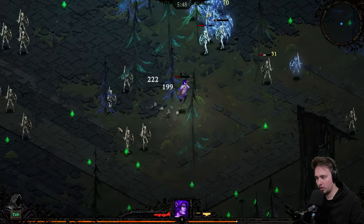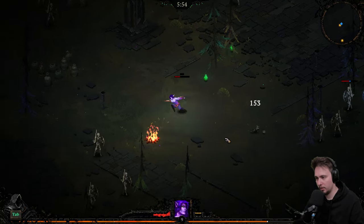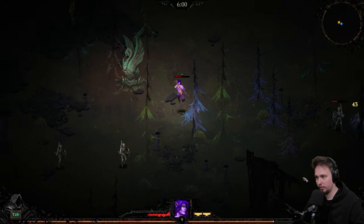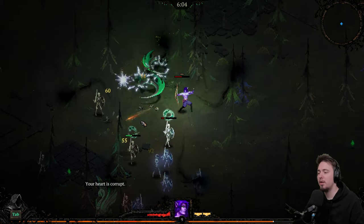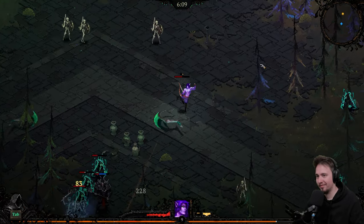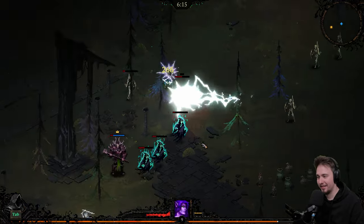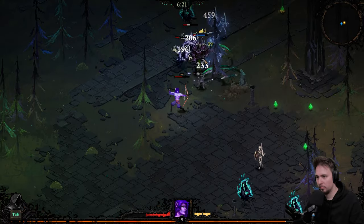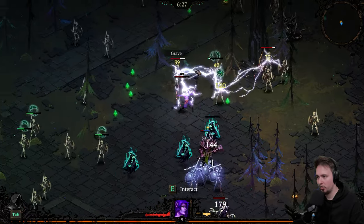I should go explore because we need heals — we need a lot of things, and I can't get it on one thing. Max life — why not? Oh, what do we have here — that's Virtues. 'Your heart is corrupt' — how is that possible? I've done nothing wrong. Maybe because of that. There's a grave — okay.